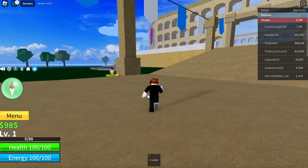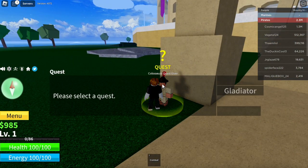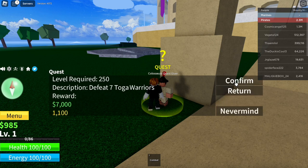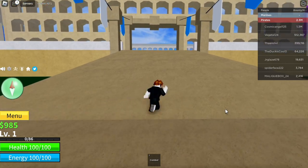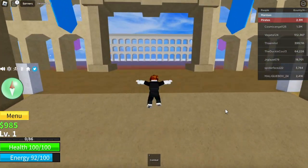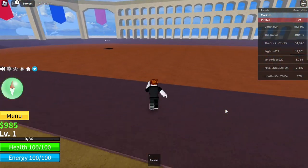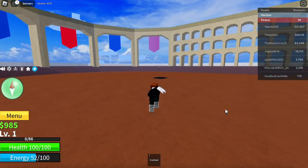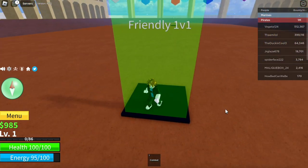We're going to enter into this Coliseum. First, let's go over here — this is the Coliseum Quest Giver. We're going to click to interact and see if there are any quests. You need to be level 250, so we're going to say never mind for that. To get this Buddha fruit the quickest way possible, we're going over here. This is the outside and inside of the Coliseum, and over here it says Friendly 1v1.